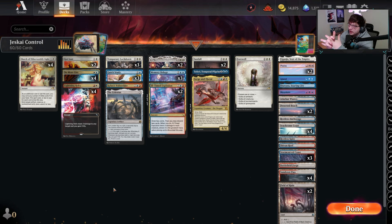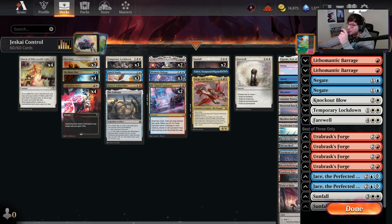The main reason I added Red to this Blue White Control list was to really go into our sideboard tech. In best of one, the reason for sideboard is we get to actually be the Urbrass Forge deck, putting four of these into our deck against the Control Mirrors as a mirror breaker.